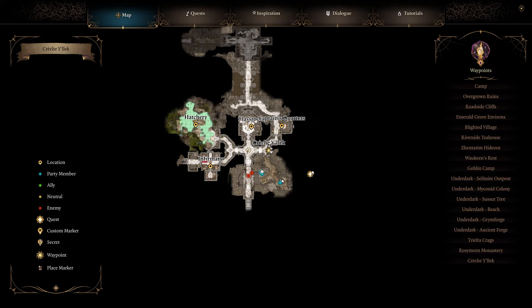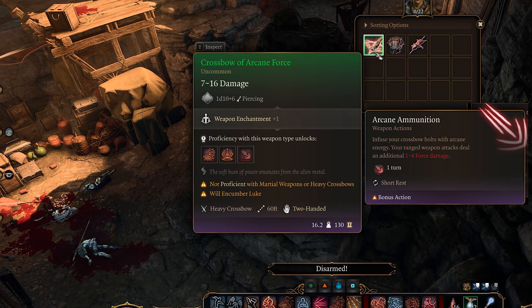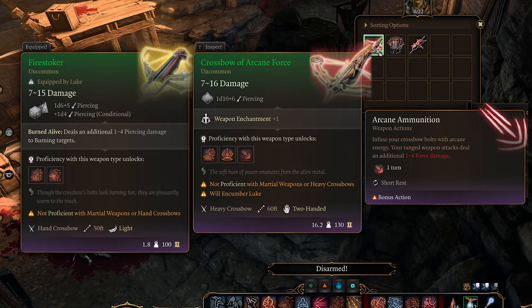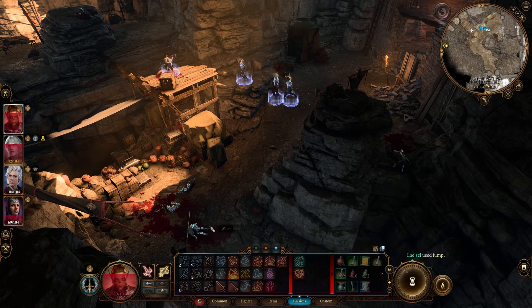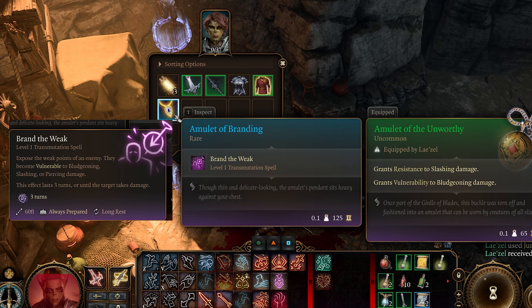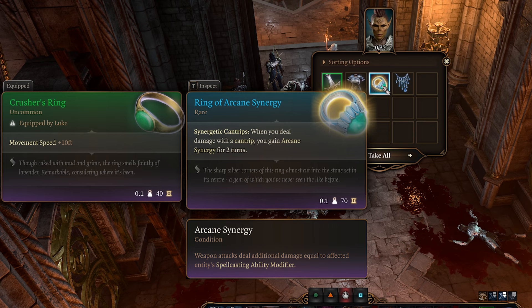Also Witch Breaker. If you want the Crossbow of Arcane Force or the Amulet of Branding, you'll need to come down this way from Kreshelek and kill the guards, the Raider Grath, and the vendor over here — that's how you get the Crossbow of Arcane Force. Then have Lysel come down here to pick up the Amulet of Branding. For the Ring of Arcane Synergy, you can get it from one of the people where you first enter the Kreshelek area — you need to kill them to get the ring.